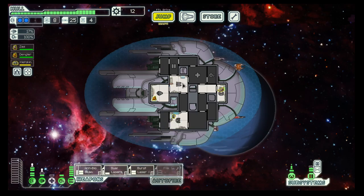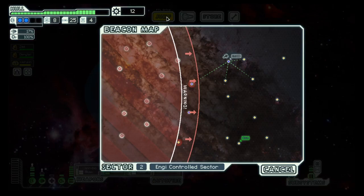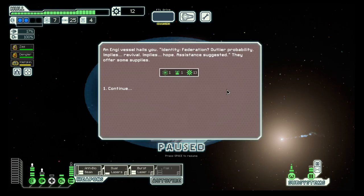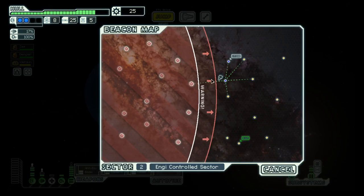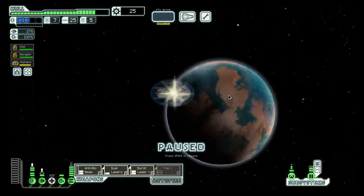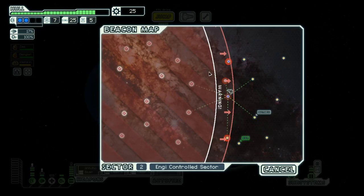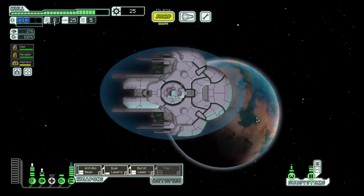We can power one more. Let's go here — free stuff! Let's move here. 6 fuel for 12 scrap — no, because I'm sure we can get more scrap or more fuel.